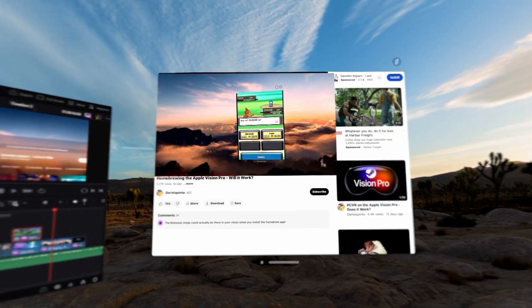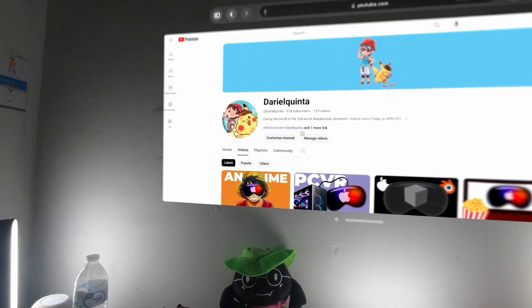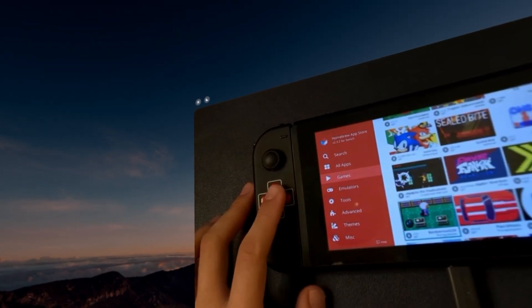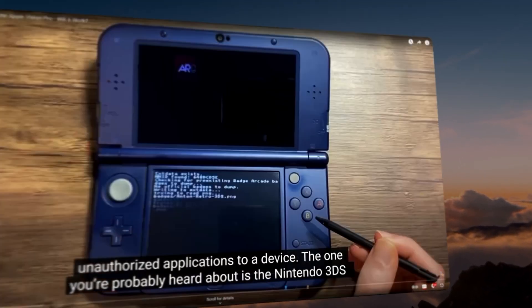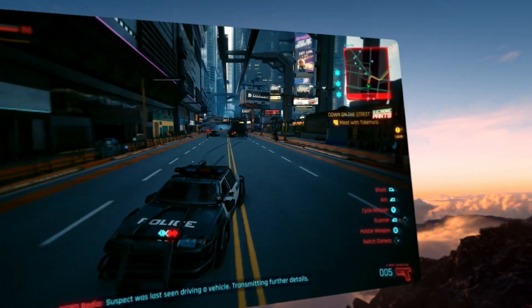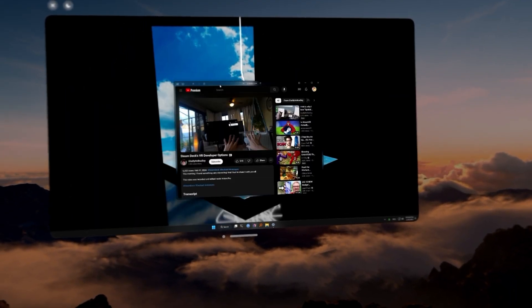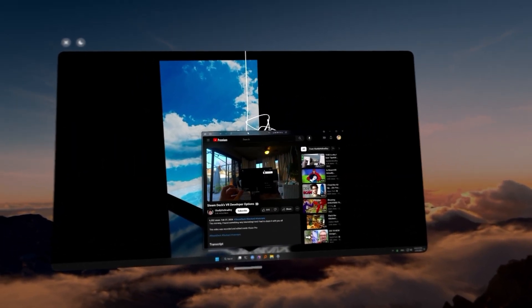I've been using the Vision Pro for about two months now, and one of the major things that the headset has replaced for me is a monitor. My desk feels much more spacious without a large monitor taking up most of the space. To make this all work, I use an application called Moonlight, which is remote desktop software that works exceptionally well and has little latency. The only issue is that you can't have multiple monitors — you're just stuck with one boring screen.